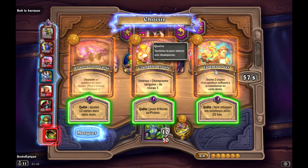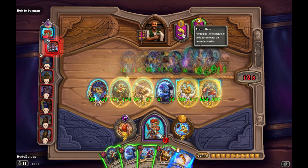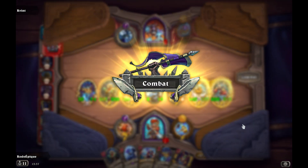Quests are back in Battlegrounds, and that means two things. First, there will be more creatures with two types. Secondly, the meta will evolve depending on your quest. So adapt your build to it, or you will be surprised.